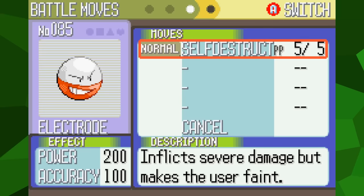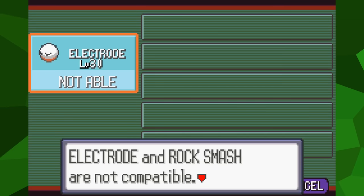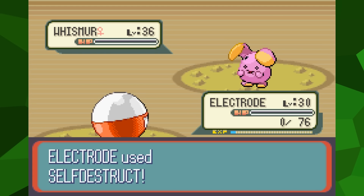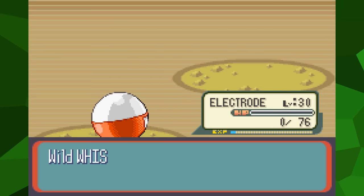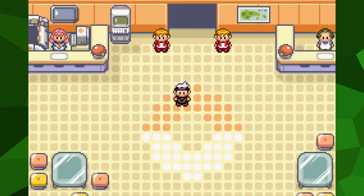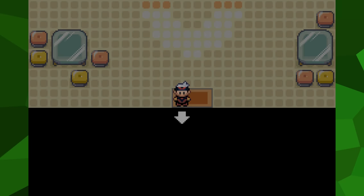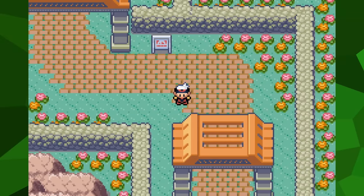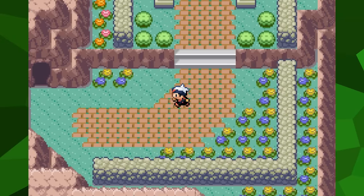Looking at all the suggestions for this, it seems like you guys really had everything covered. Because all the TMs were discarded, it's impossible to teach Electrode another offensive move. And because it faints upon Self-Destructing, it will never be able to gain EXP, meaning it can't learn new moves by leveling up. It'll also never run out of PP for Self-Destruct, since after it faints, you'll be brought back to the Pokemon Center and PP will be fully restored. This means there's no way for Electrode to use Struggle either.